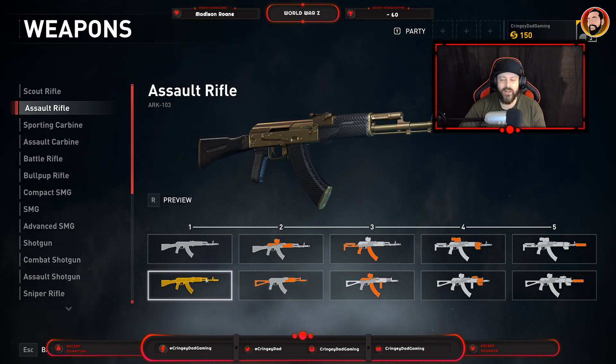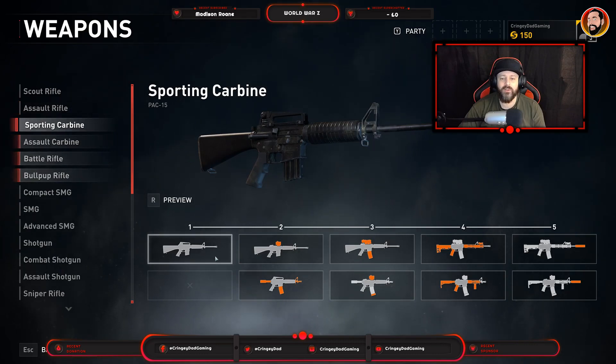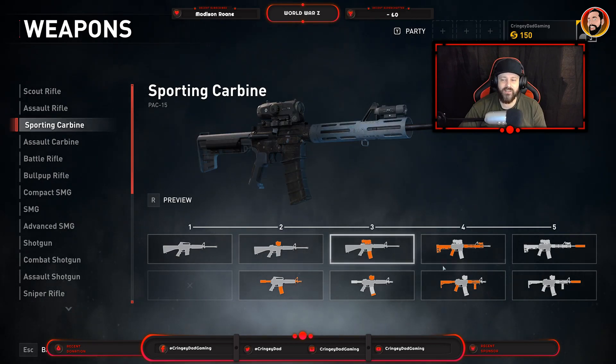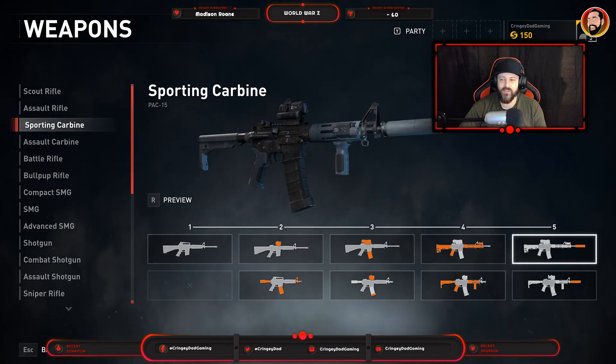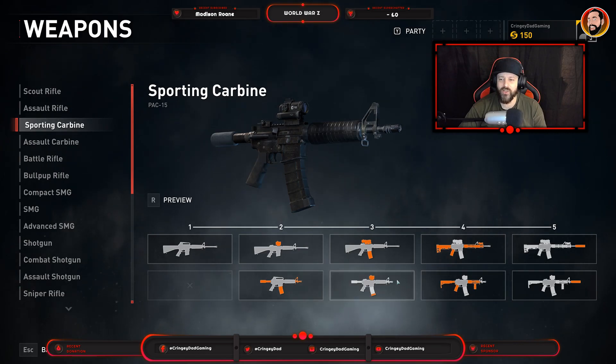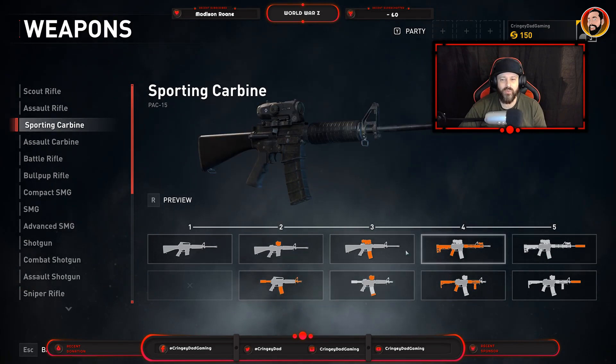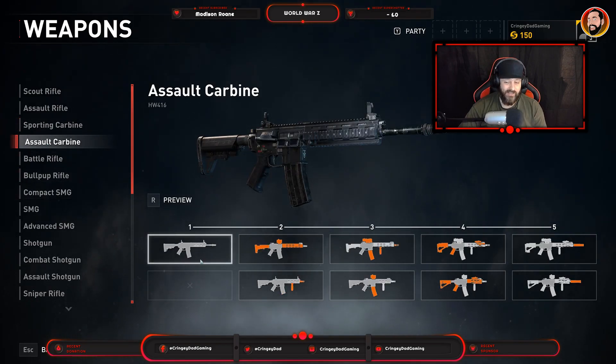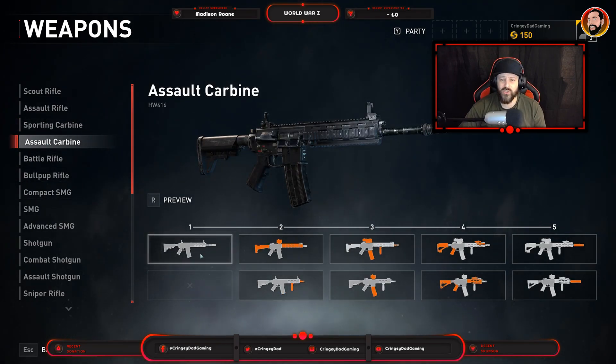You can even go for the classic gold one at some point if you want. Some of these will not be full auto weapons — some will be semi-automatic, so depending on your play style you can go a little bit more stealthy. There are certain points in the game where you can utilise stealth, but honestly the main thing about this game is hordes, so some of it will be going loud.